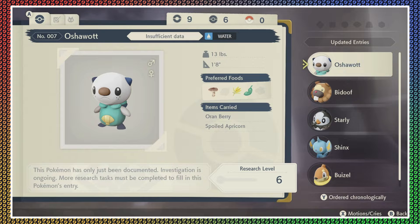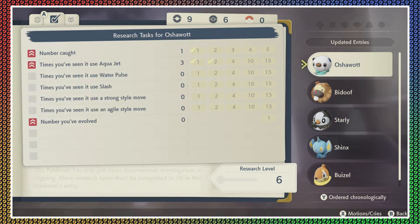What is this I'm looking at now? You have a color picture. Because it has preferred food — go down to Shinx. Wait, hold on, if I toggle A... I'm still confused as to how... wow, he's at research level 6.